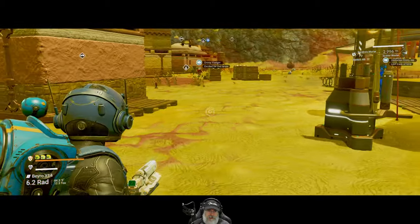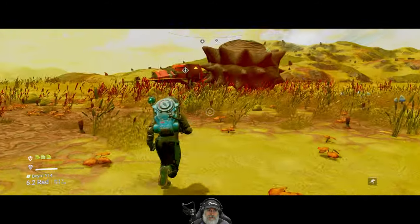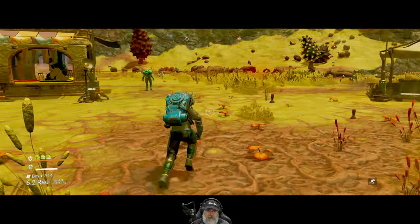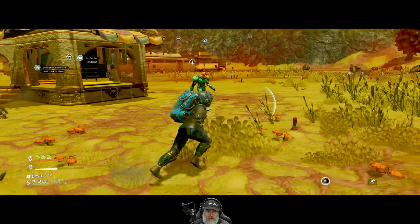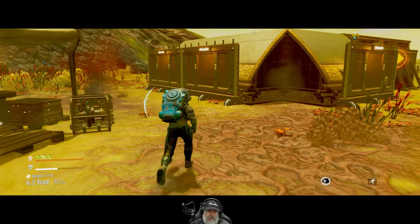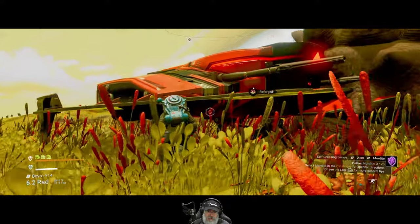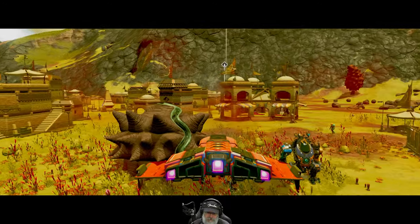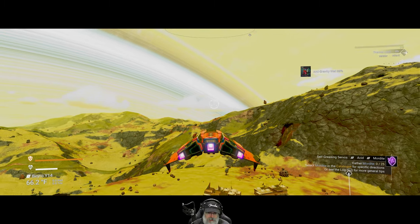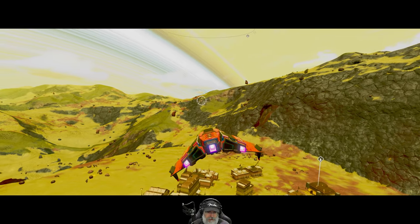I should probably build a launch pad down here, but that might interfere with the new buildings — like this one here. If I built the launch pad where the next quest building needs to go, that might break something. So I don't want to take that chance. Let's go up into space.